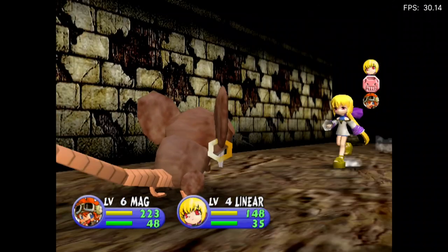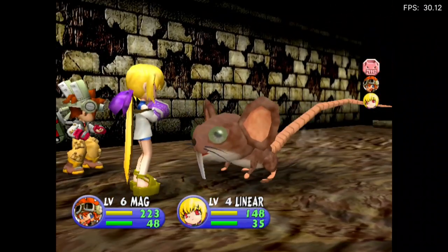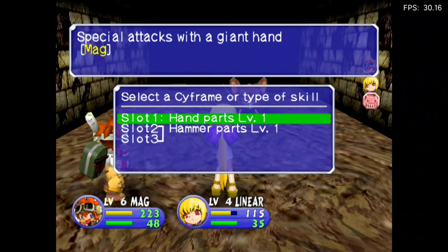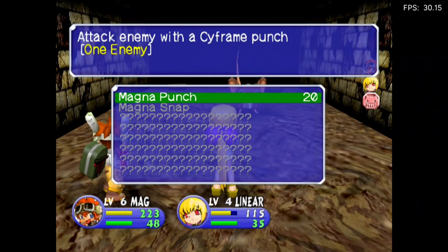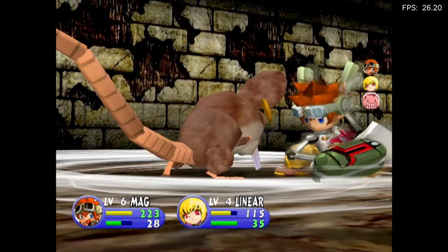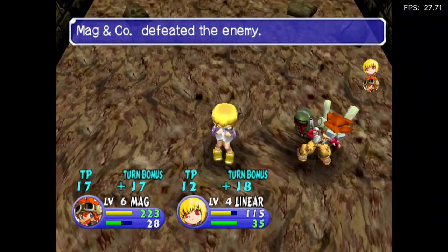This game really just throws you straight into it. She has a pen! I don't know what else he has — hand parts. Magna Punch, sure. A level 7! The game certainly has some stuttering issues.